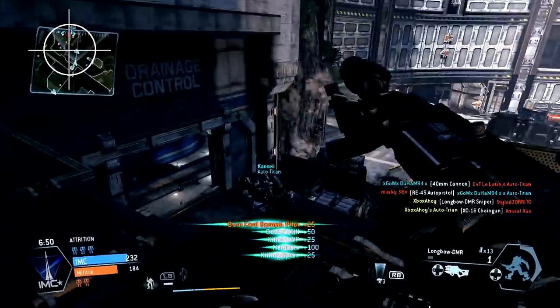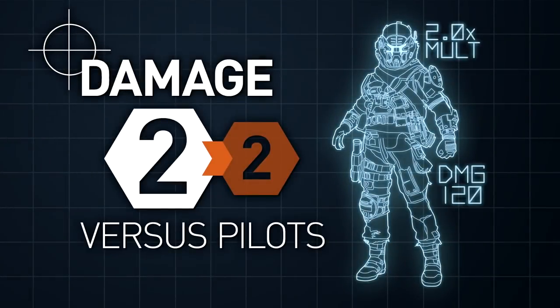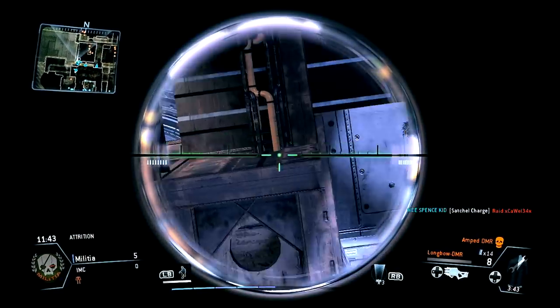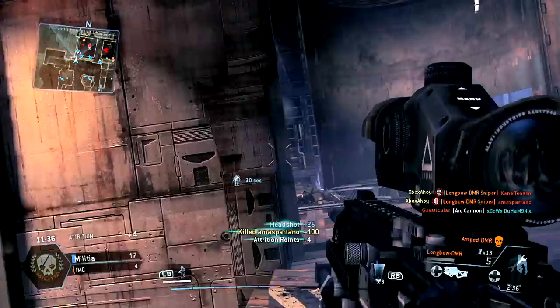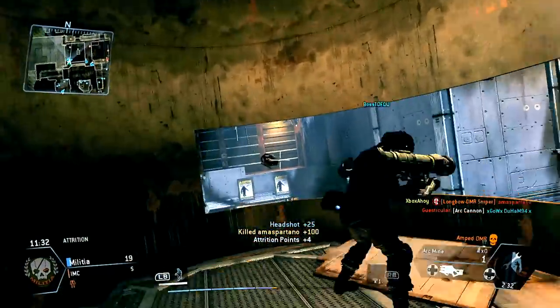You would expect high damage from a weapon of precision, and the DMR delivers on this front, at least compared to the automatic weapons on offer. Pilots usually take two rounds to kill, but if you can land a critical headshot, you'll down them in one. It can be difficult to hit such a shot on a moving target, however, so it's wise to be ready on the trigger for a follow-up shot.